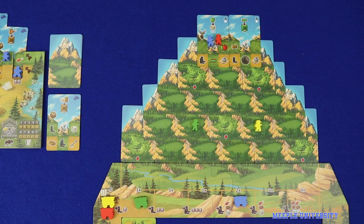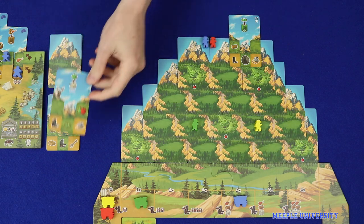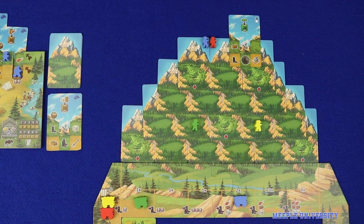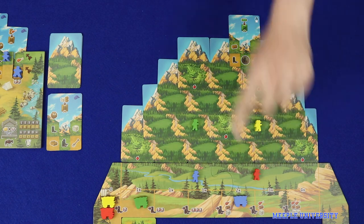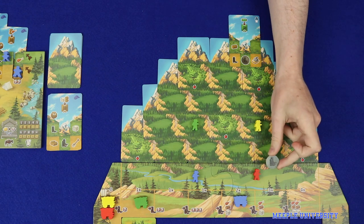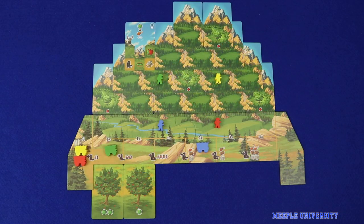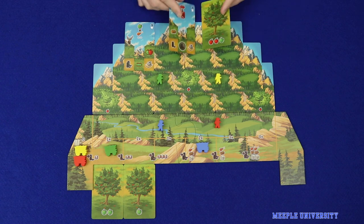The other way to utilise the shovel action is to take a card out of the mountain. To do this, your frontiersman must be on a face-up mountain card. Spend the shovel and then take the card. This can be placed either on top of your discard pile or on top of your draw deck, depending on whether you wish to draw that card next round. Your frontiersman is returned to the base of the mountain. Any other frontiersmen on that card are also returned, but the player who owns that frontiersman takes a pair of boots token as compensation. After taking cards from the mountain, any newly revealed cards should be flipped face-up.